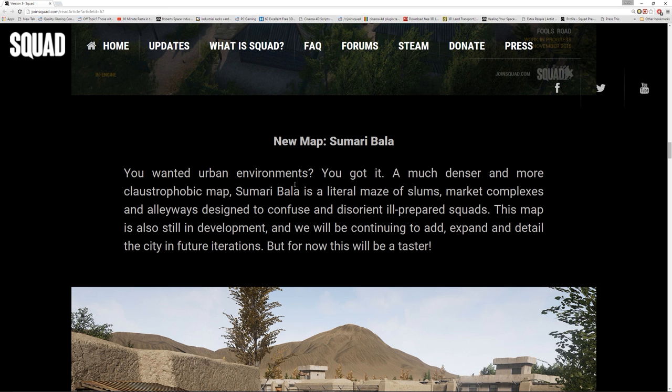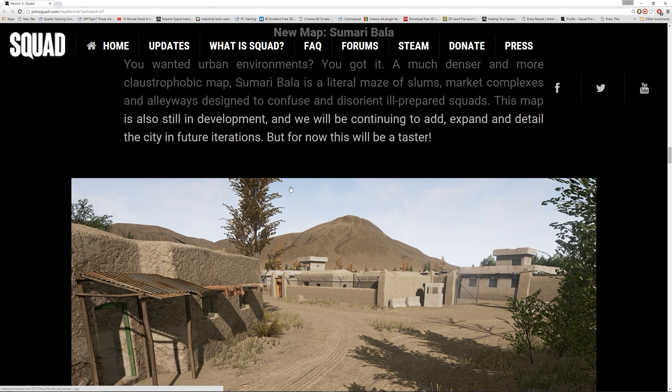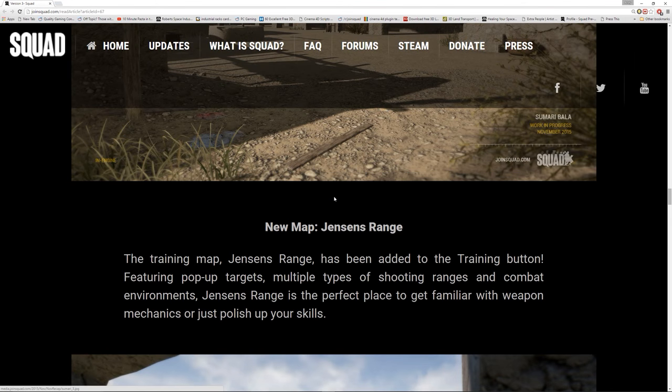We've also got another map, an urban map called Samaribala. It's a literal maze of slums, markets and alleyways. This map is still in development and they'll continue adding and expanding it. It's got a feel of the current maps we've got, with a nice police station, barbed wire and marketplaces. Very nice indeed.